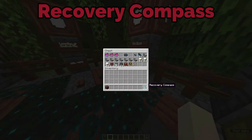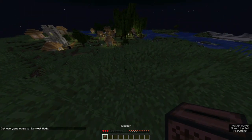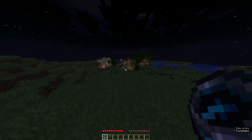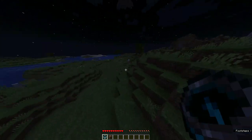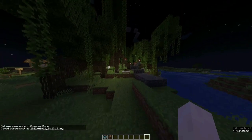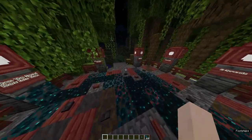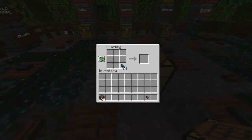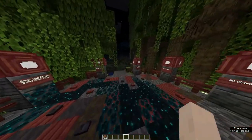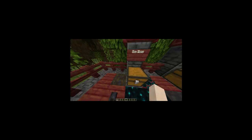Next up, we have the recovery compass, which I think the point of it is to point out where you died. We have a jukebox — there it is, I got my stuff. We got the jukebox. So that's how the recovery compass works — which is not really useful in hardcore Minecraft. Next, we have echo shards and disc fragments. I don't know what the echo shards do. Oh, you need a compass. Okay, that makes sense. Disc fragments you can get from the ancient cities — you can make this for five. I don't know why you'd want to do that, but sure.